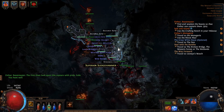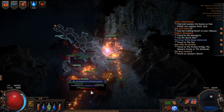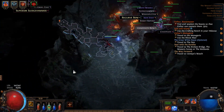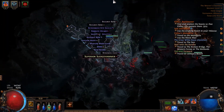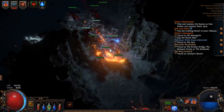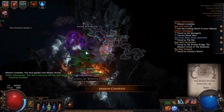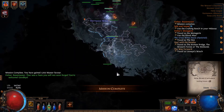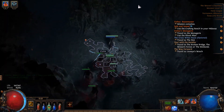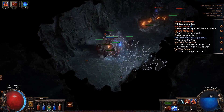A bunch of stuff dropped but none of it's great, so we'll leave it. There's a Blacksmith's Strongbox here — it has an increased chance of giving currency items. We get no currency, so that's fine. Getting through the map can be a pain because you go the wrong way and have to backtrack — that's why you want a Quicksilver Flask. That big hit almost certainly would have killed us, so I'm glad we Flame Dashed away. We just went completely the wrong direction, which just means it takes longer to clear.